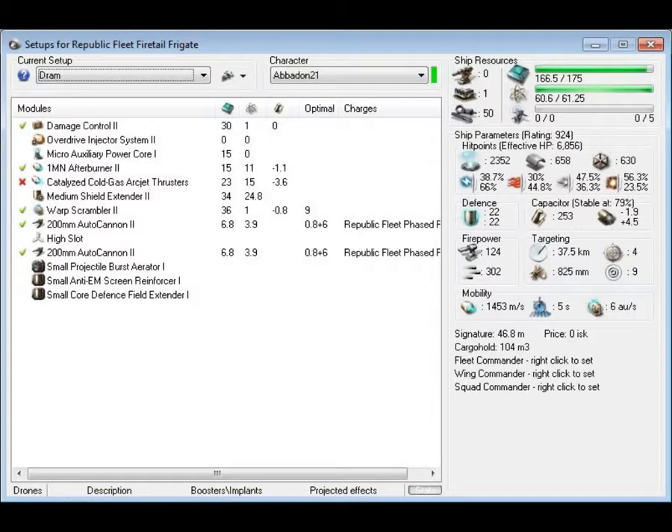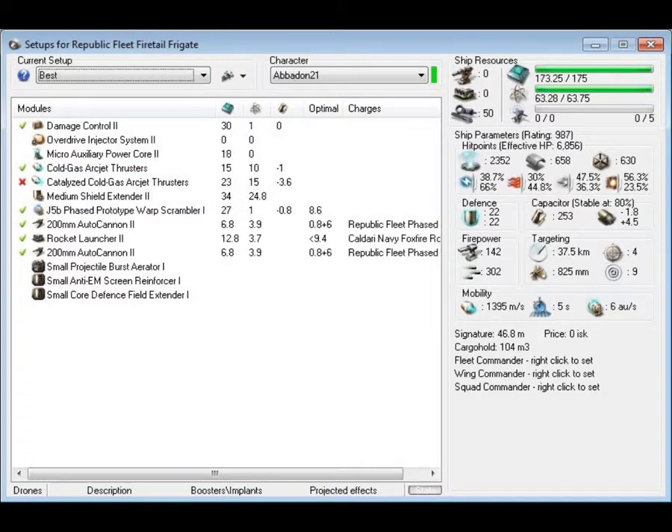The truth about the Firetail is that it's got pretty good stats. I fit it out pretty much like a Dramiel. The fit I prefer — that fit right there — is the one you want to use. It's actually the same fit but with a little bit more DPS than what I was using in this video. As you can see, it's dual propulsion, good speed, low DPS — that's the main problem with it, very low DPS. Beyond that, just an overall good ship with a shield buffer tank.